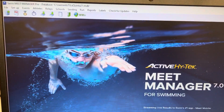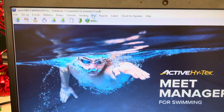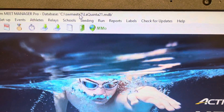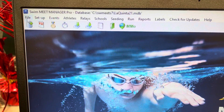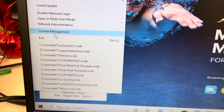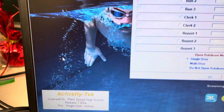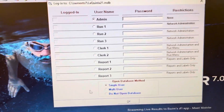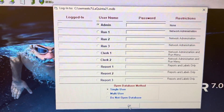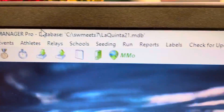We're going to go to Run Meet, and you want to make sure you have the right meet. The way you find the meet is you come over here to File and then come down and choose which meet you want. We're choosing La Quinta — not sure why this comes up, but just say okay. Now you have the right meet, which is La Quinta.